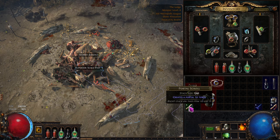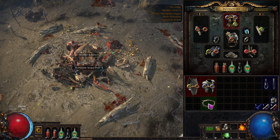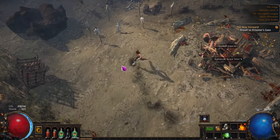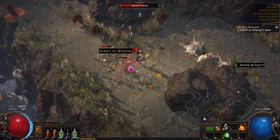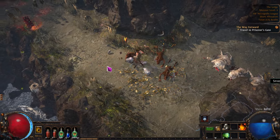We'll save that for there - portal scroll. And I'll sell these for the transmutes. We're getting close to that guy, the Nameless Seer. I hope it gives us - I think they were giving us like uniques from him. We could get a leveling unique, that would be amazing.